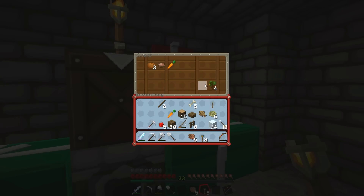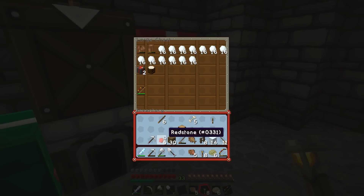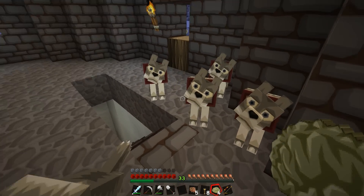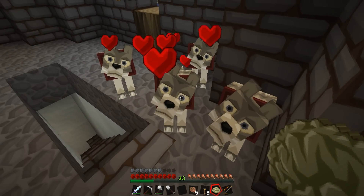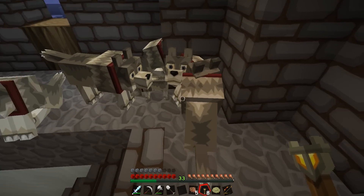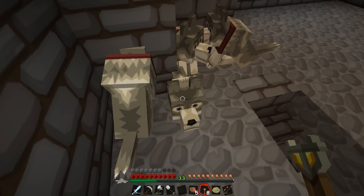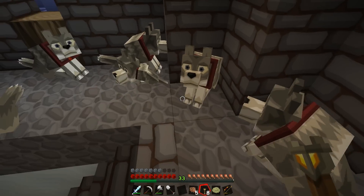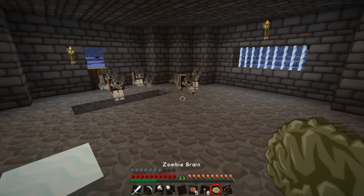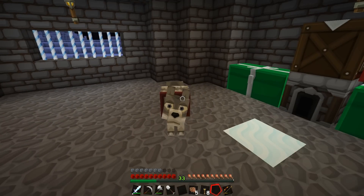We have some fish here still to eat, plus an extra carrot. We're doing pretty well. Now I'm going to feed the dogs — get them nice and healthy. If I give you some, you're happy. Can you guys make another puppy? We got another puppy! We'll sit these guys down. I can't tell which dog is hurt — this one is damaged, so I'll give it a piece of food.